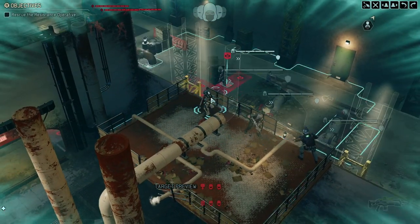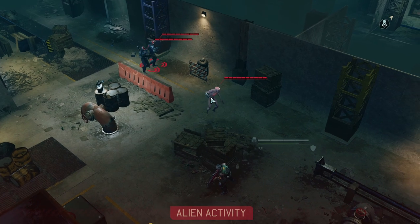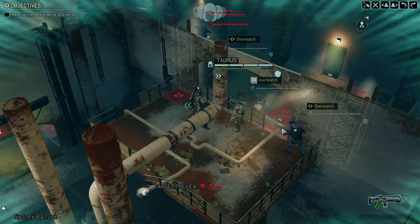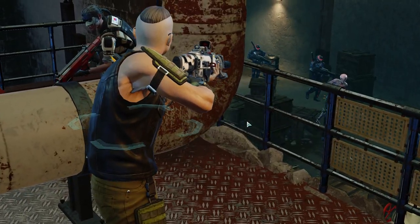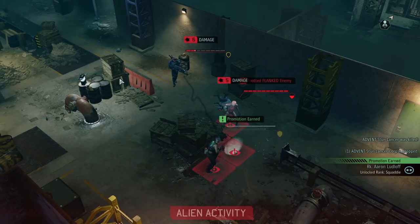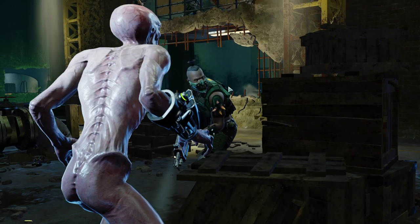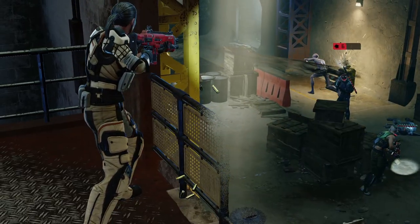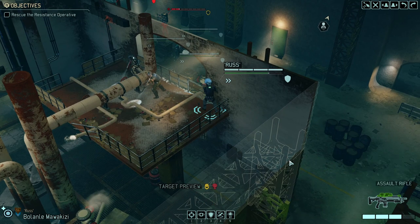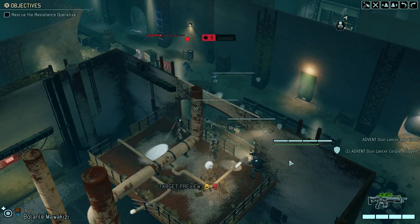Since the pre-rescue phase is non-timed, in an optimal world we'd be using our concealment — in an optimal scenario we'd be using our concealment to get four shots off. One stun lancer down, the other at maximum damage — fantastic. This is much more effective than engaging them with a grenade. Holy shit, what a good overwatch — maximum damage all around, and every single shot hit.